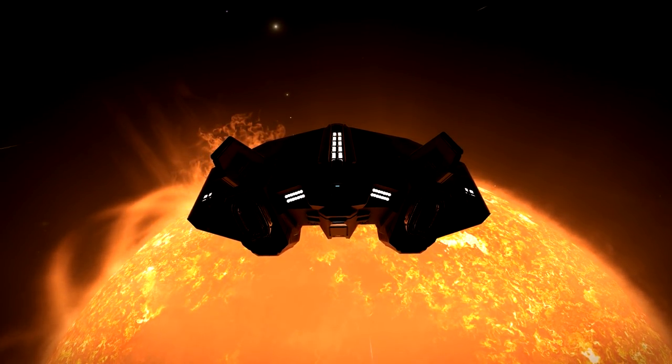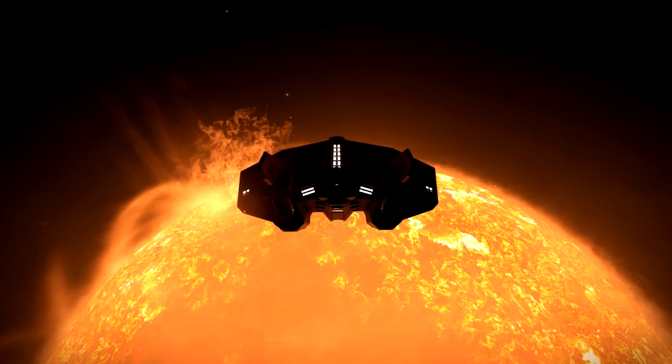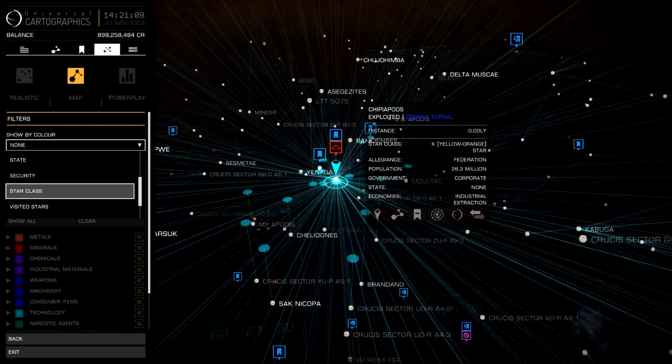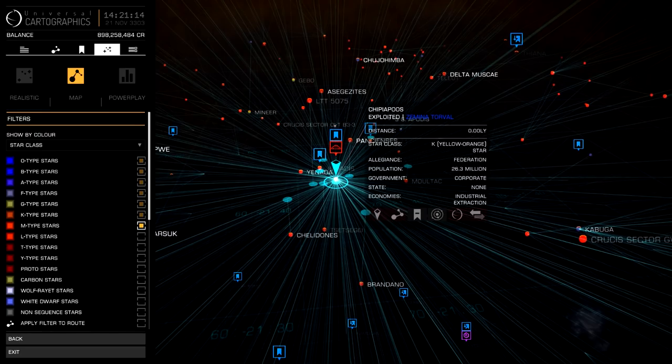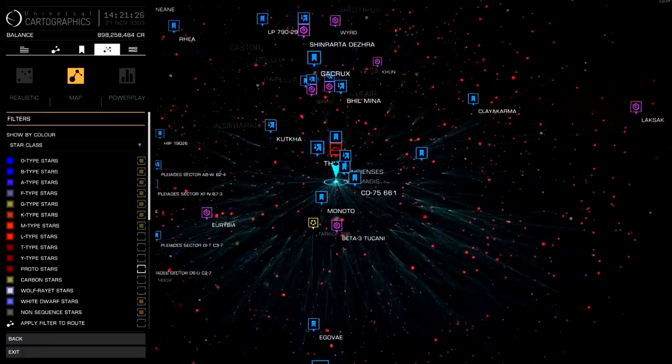As you explore, there is one thing you must remember: you can't refuel at every star. As you open up the filter and select stars in the list, the top 7 stars allow you to refuel. Or if that's too hard to remember, just remember KGB FOAM — those are the letter classes that are refuelable stars. If you're running low on fuel, aim for these.